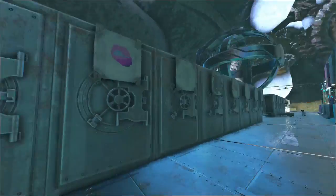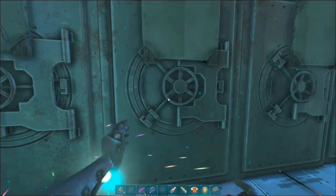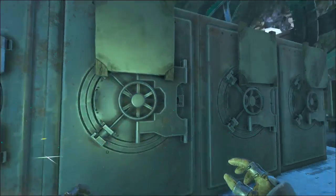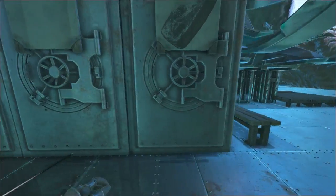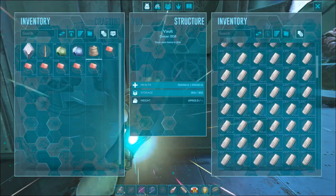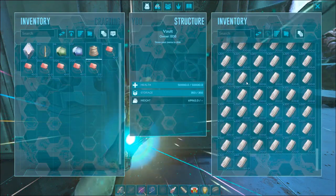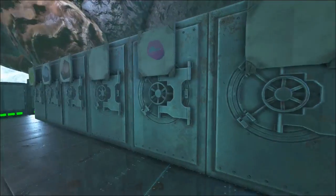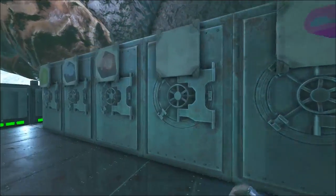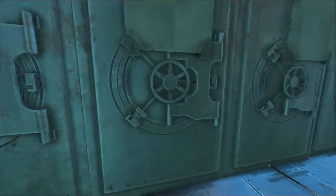That's pretty much it for the base — we've got a replicator over here. Obviously you can tell we're low on gas and everything else, but that's Aberration — it's what you do. You become metal-rich pretty easily, vaults and ingots laying around everywhere. It is what it is — it's a good Aberration server, definitely enjoy Aberration.